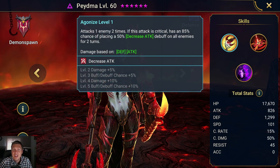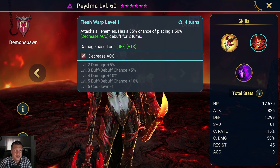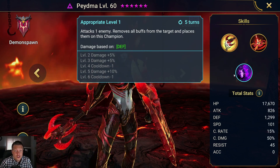Some game-changing abilities here. Decrease Attack is one of the best debuffs in the game. Decrease Accuracy on an AoE for three turns is useful and decent. And then the A3 has some cool removal of buffs and just has some overall general usefulness.